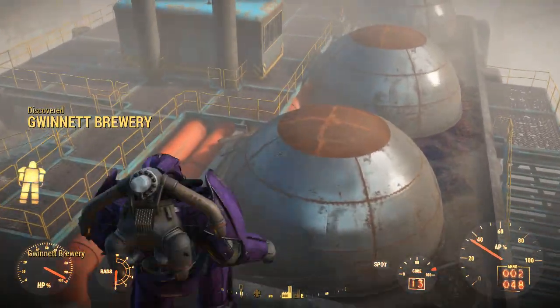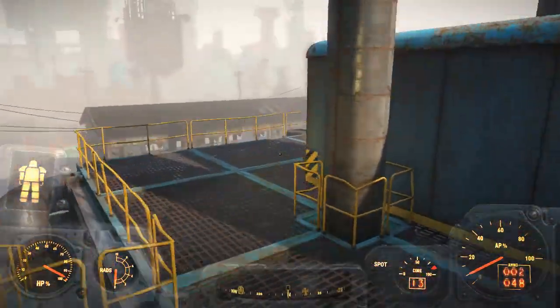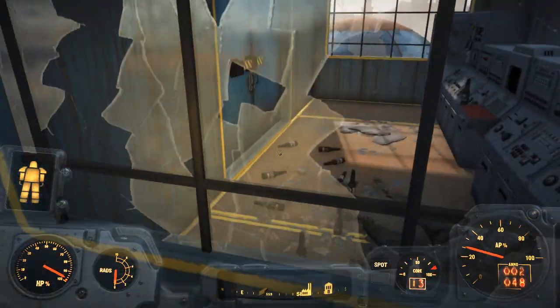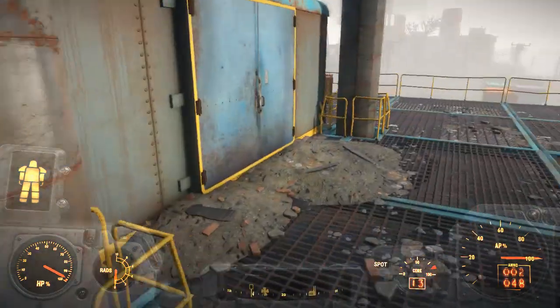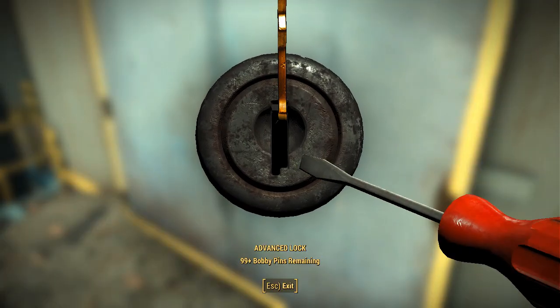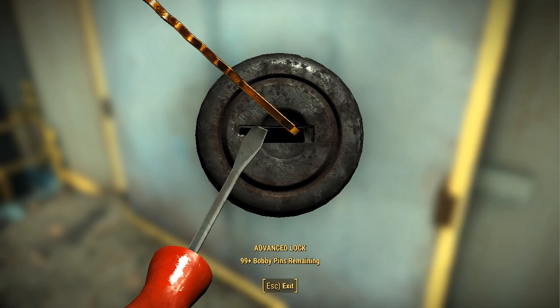Short bursts work fine. So we're here to get the stout recipe which is in that computer behind that barred door. It's barred but you can get through that just by shooting the lock off. So we go in here — there's not a lot in here — and then we'll go and get the other thing.